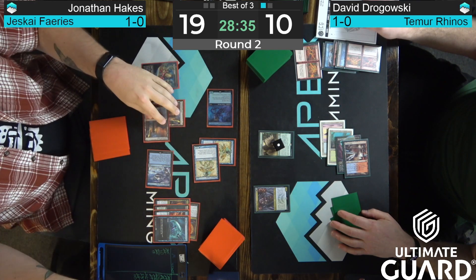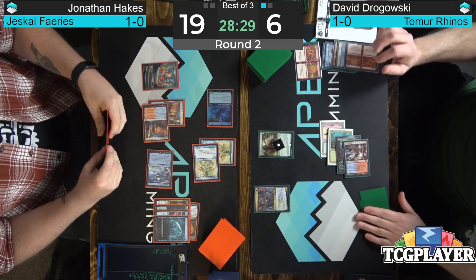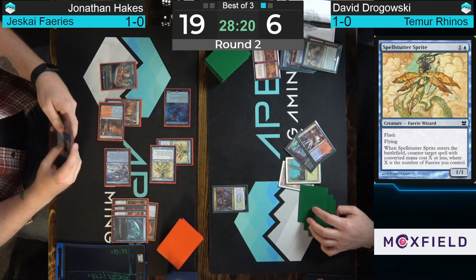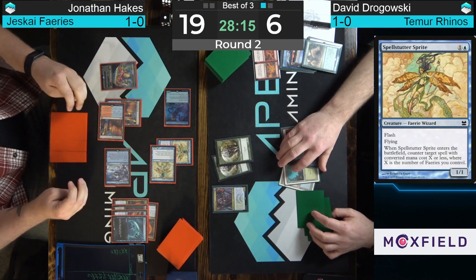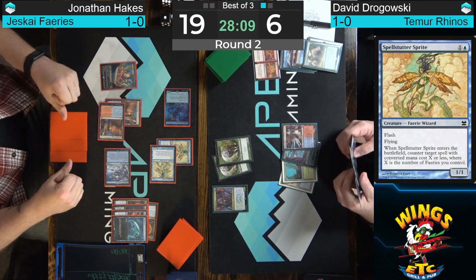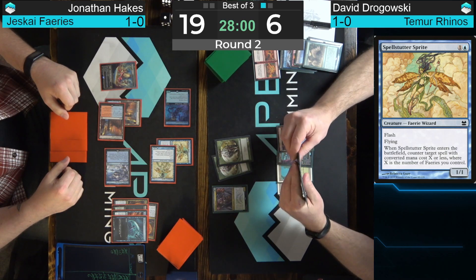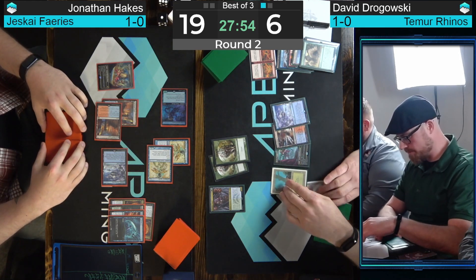For those wondering: Dead Gone costs four on its own, but not when it's on the stack — the Dead half only costs one, so it gets countered by the Spellstutter Sprite. There is an Endurance in Dragowski's hand — if Hakes doesn't have a way to stop it, that could stabilize his battlefield against the army of flyers. Hakes says this Crashing Footfall resolves — maybe he even has another Counterspell for the Endurance. Makes me wonder if Hakes has something like Bolt-Snap-Bolt and did the math to get Dragowski to six. Being able to play both Lightning Bolt and Wizard's Lightning with Snapcaster Mage — Modern needs more Bolt-Snap-Bolt.